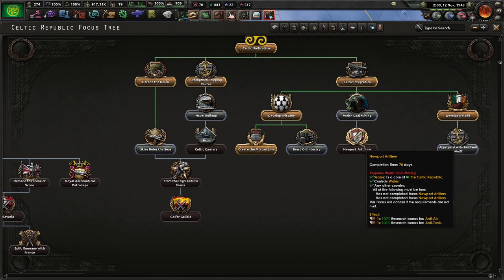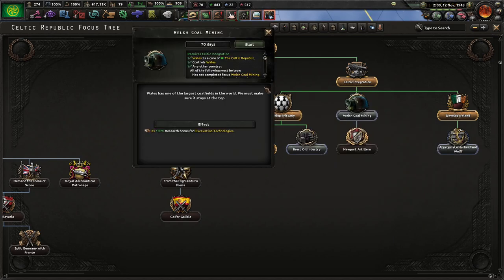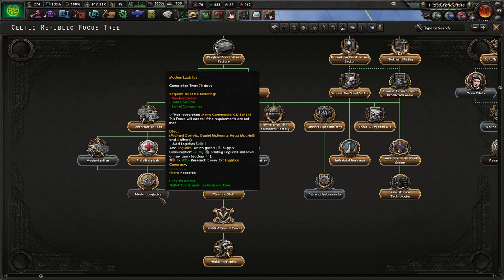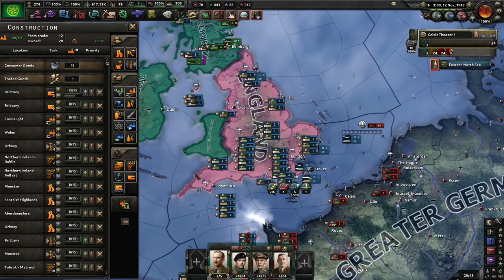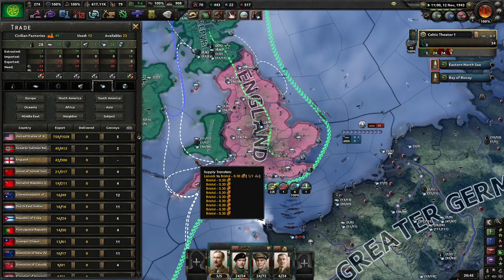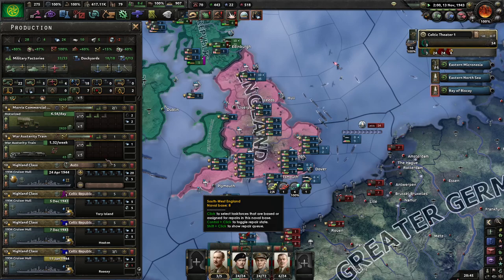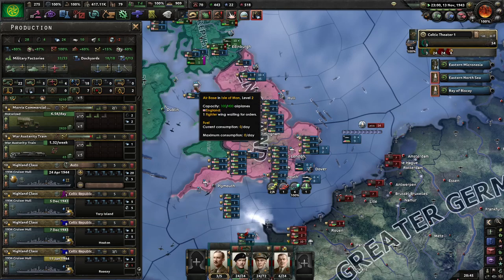Even though I've already gone for democratic constitutionalism, I think that might be a bug in the mod. I never did Welsh coal mining. Actually, I think I said I was going to go for logistics because we do need that, and we are short of some materials, but a lot of that is just because I'm building ships - building a new highland class cruiser and refitting a few others.